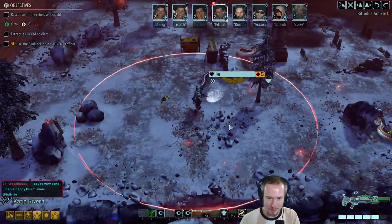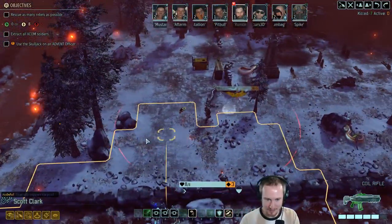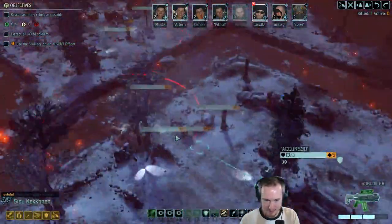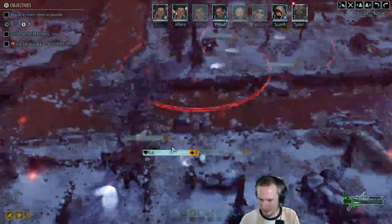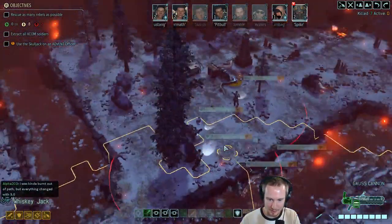I'm very consumable-happy. I have six Shred Storm Cannons on the mission — might as well use them, that's what they're for. We want to kill stuff quickly because it's currently eating all of our rebels every turn that we leave it alive.